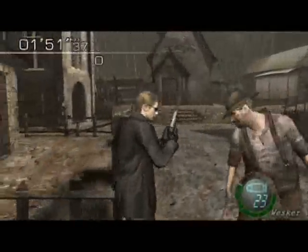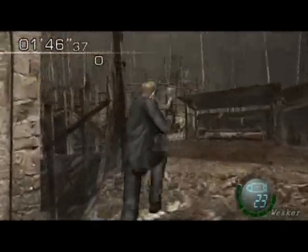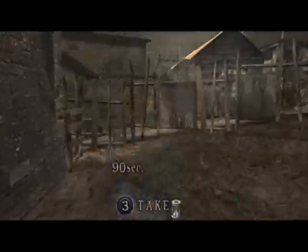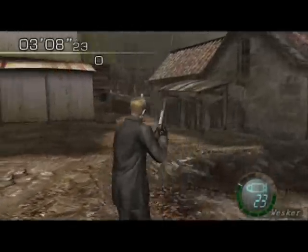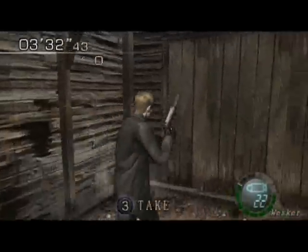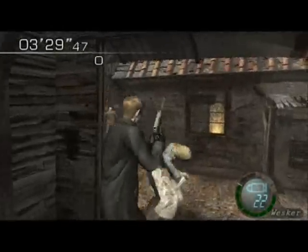Wesker has a fully upgraded handgun with exclusive, and doesn't start with any ammo, but has four hand grenades, three flashes, and one incendiary. He also has a fully upgraded handgun exclusive, an exclusive semi-auto rifle, and the Killer7, which is almost fully upgraded — just needs reload speed and capacity. Killer7 has no exclusive, so that's not really an issue.